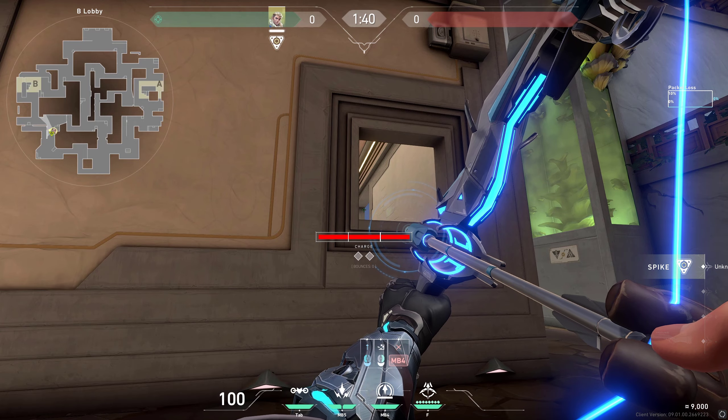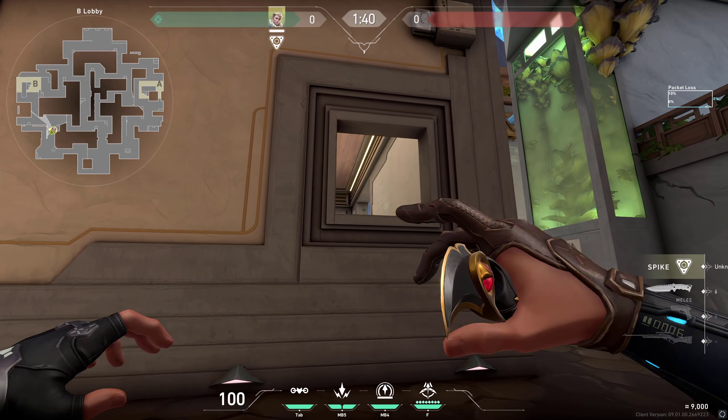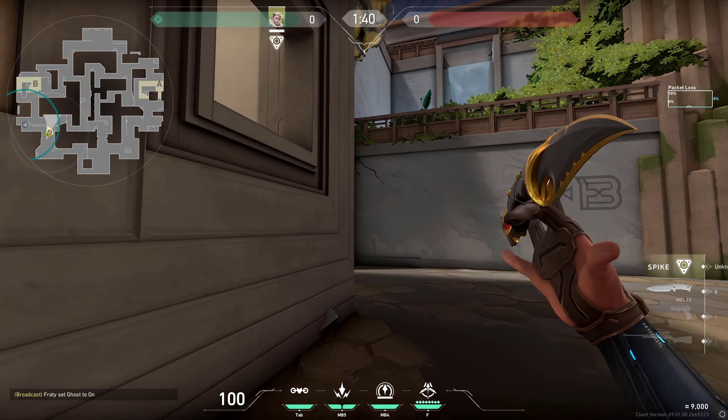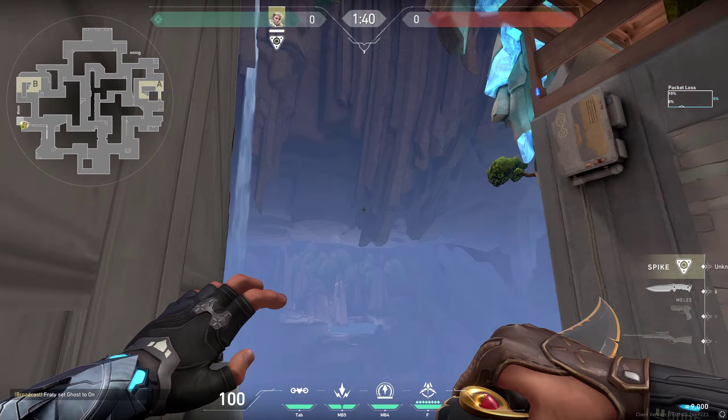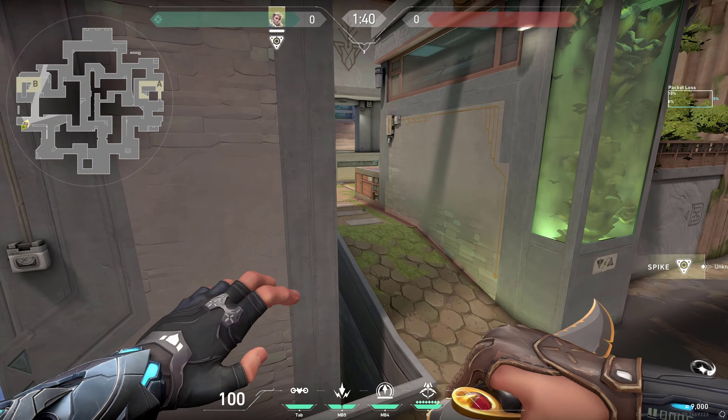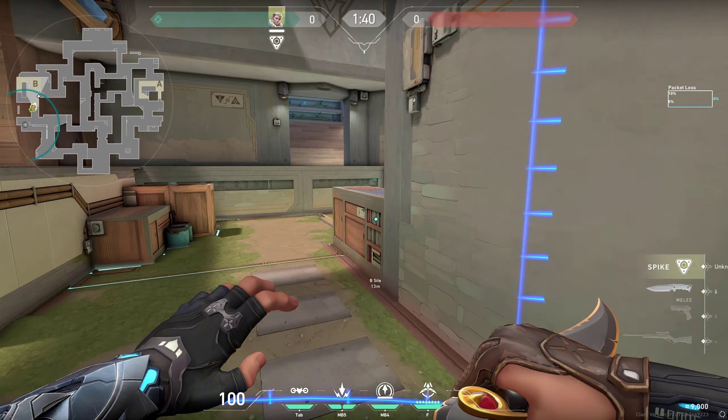Moving on to B — there's a quick dart you can do at the beginning of the round, or post-plant if you want to use your ult. Simply center on the side of this wall through this window. You can also ult after it, and it's gonna reveal anyone in spots right here, even if they're pushing — it reaches all the way here.